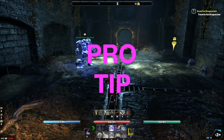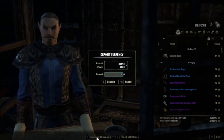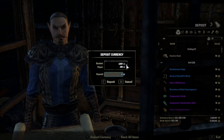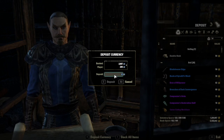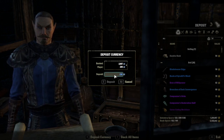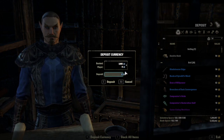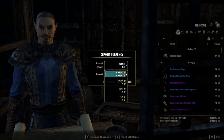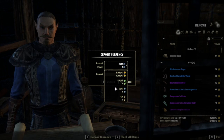Here's my pro tip. You always want to bank all your Telvar stones, because if you're killed by a monster or a player, you'll lose half of what you're carrying. Many new players don't even know that you can deposit Telvar into your bank. You can deposit gold, Telvar, Alliance points, and writ vouchers. So don't let those Telvar stones get stolen away from you.